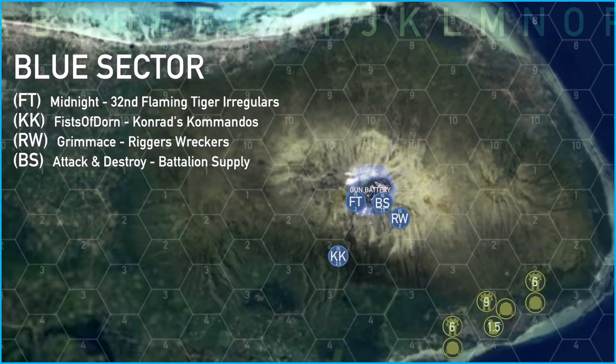Blue Sector had the biggest opportunity for a player win. All four units moved south, with Rigger's Wreckers and Conrad's Commandos both taking a three skull mission against the six skulls in L4, hoping to capture the drop ship. They were successful and then were shortly reinforced by T4 and CC from Orange Sector.